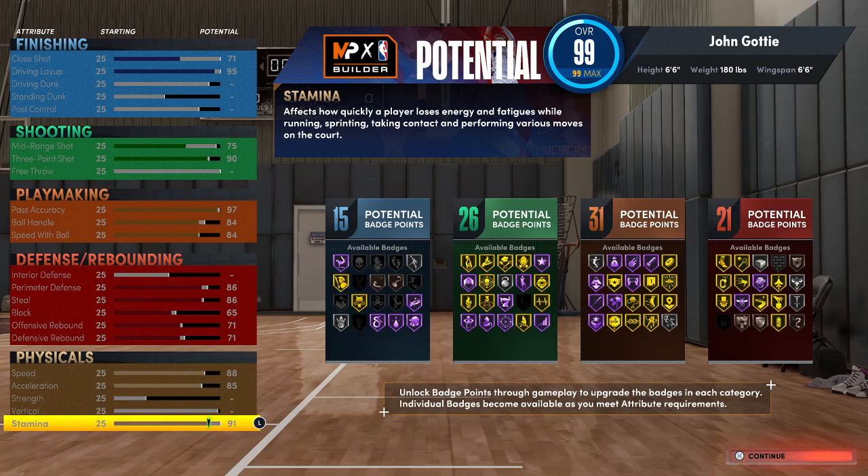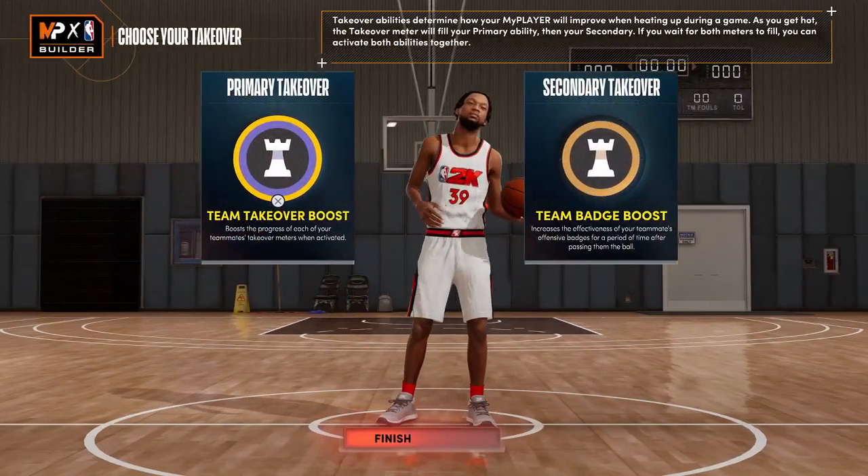Keep in mind, this year you do not get the plus four for getting 99 overall — they're giving it to you in what I'm calling the battle pack. So this build is going to be the best out the gate so you can play defense, finish at the rim, and knock down big-time threes to put you and your team in the best position to get the dubs. If y'all want to see anything else, let me know. My name is PS4 John Gotti — double salute, it's the mob.